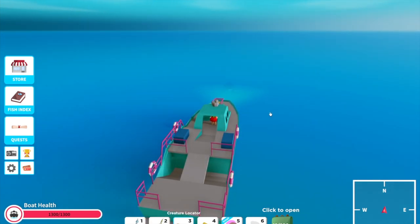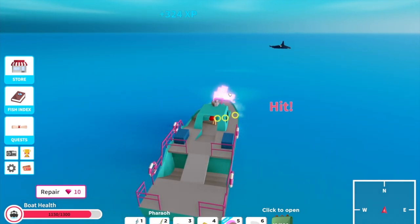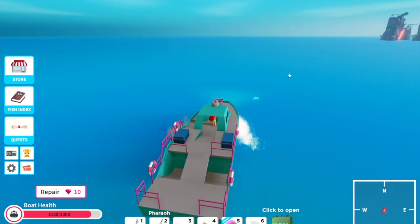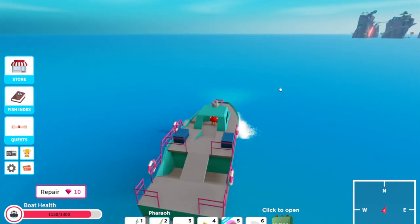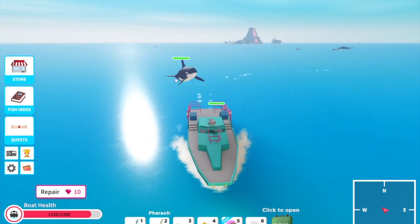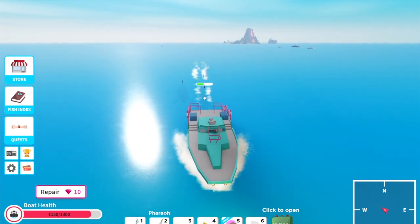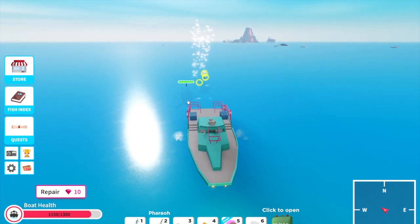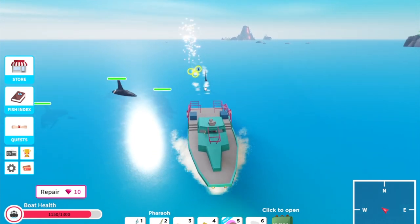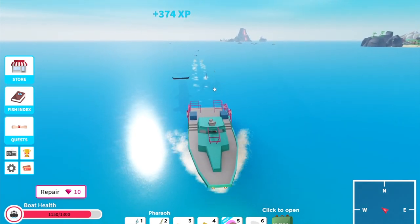The orcas spawn between the Shadow Isles and Ancient Shores. As you can see, they deal 150 damage to the boat and 75 damage to a player, and the orcas have 700 health. Depending on your spear, that determines how many shots it takes to kill them. Mine takes two shots, so I'm going to assume my spear does around 350 to 400 damage per hit. And wow, there are loads of orcas spawning in here right now!